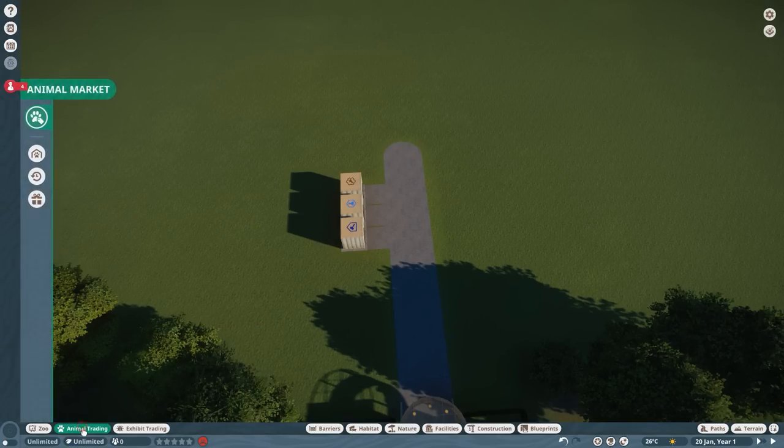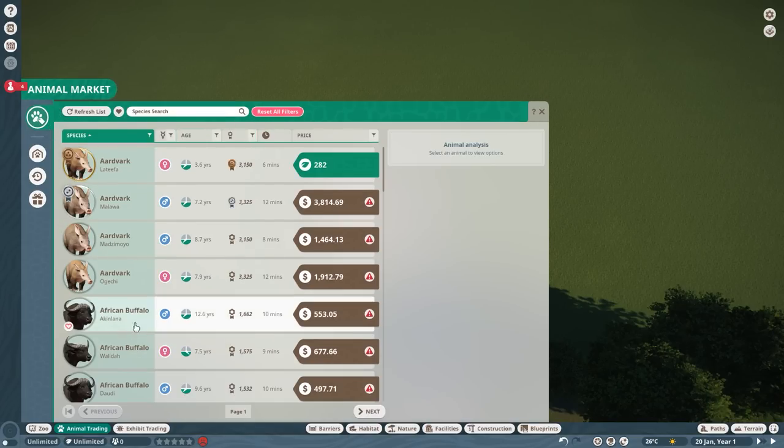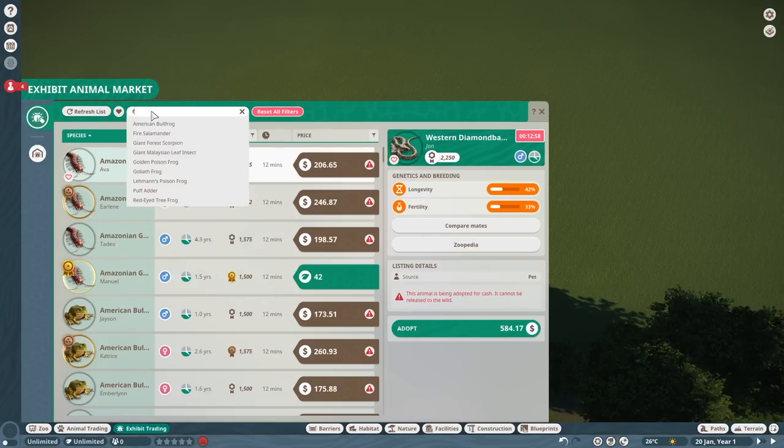Then we come to the big ones. This is the animal trading tab, where you can trade all habitat animals. You can search for anything — type 'leopard' and it brings up the Amur leopard, clouded leopard, and snow leopard. The exhibit tab works exactly the same way but only for exhibit animals — type 'frog' and it brings up all the frogs you need.